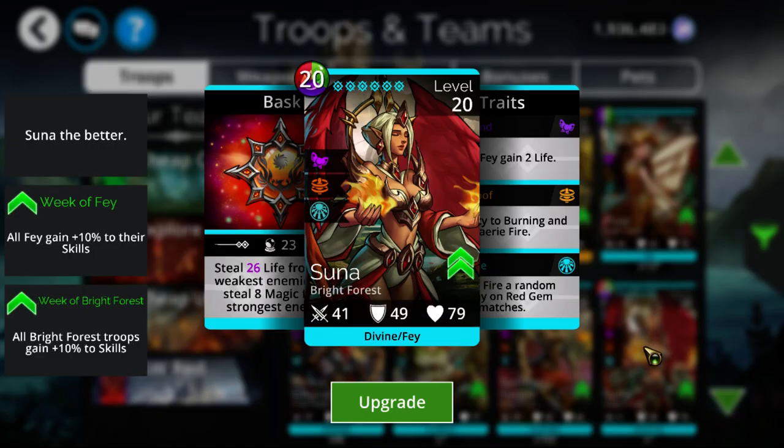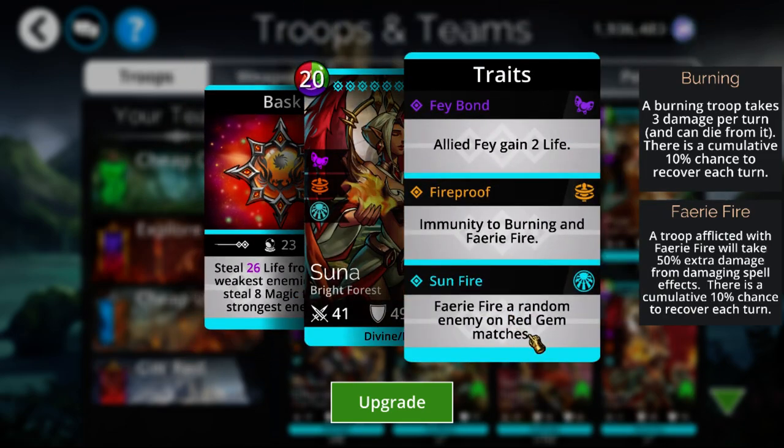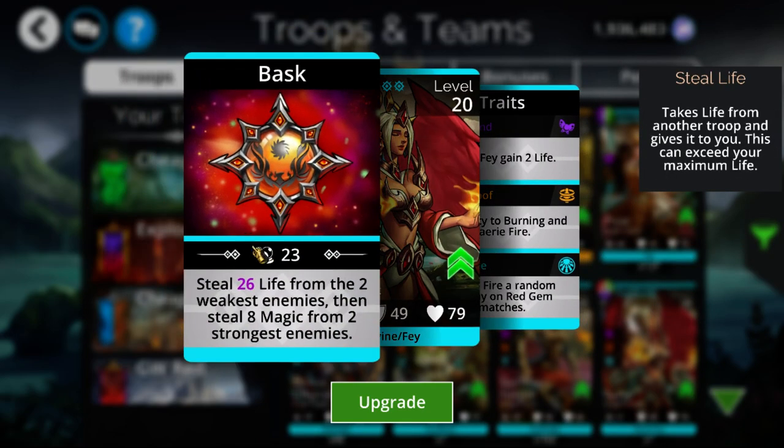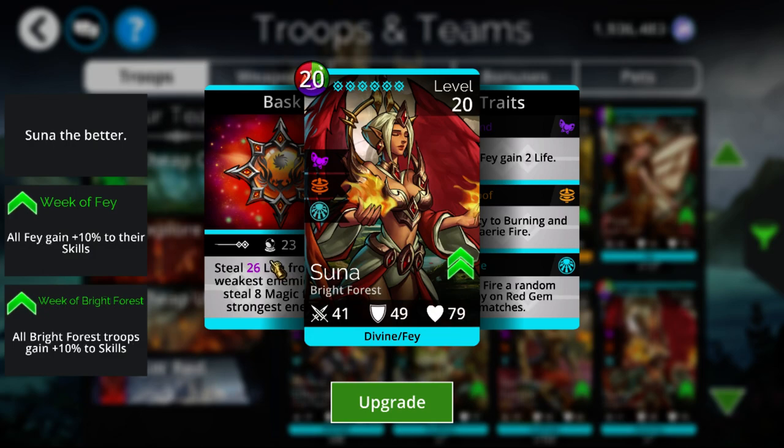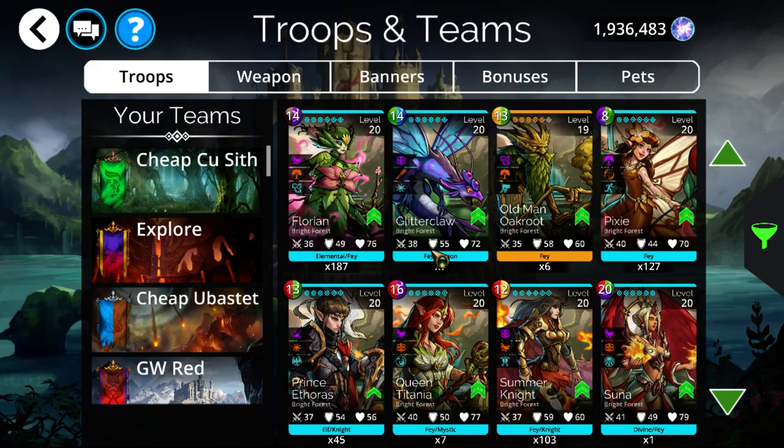Tsuna — if you didn't pick her up a few weeks ago, she is available right now in Event Keys. She's not really that good, though she does have Fairy Fire whenever you take Reds and is one of the better True Damage options in the game. Generally she takes too many casts to really bother with her. One nice thing is she gains so much HP that she becomes pretty tanky and unkillable, especially with 20% stats this week. But for the most part she's pretty mid-range as far as the Mythic is concerned. You should be worrying about getting Glitterclaw and Queen Netanya — if you happen to pick up Tsuna by doing so, that's good, but she's not really needed.